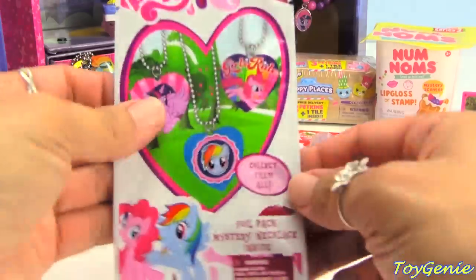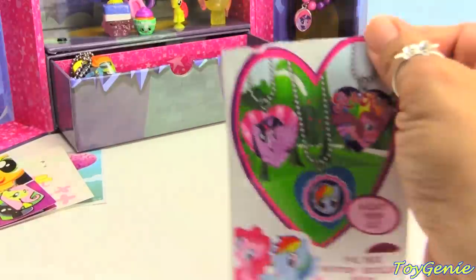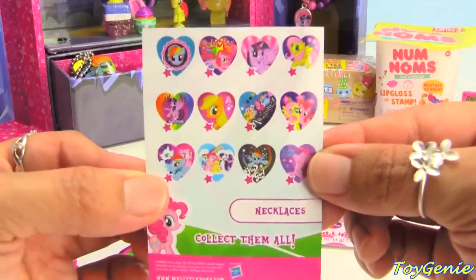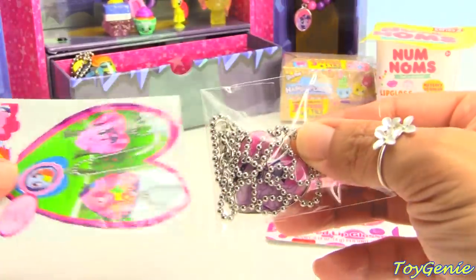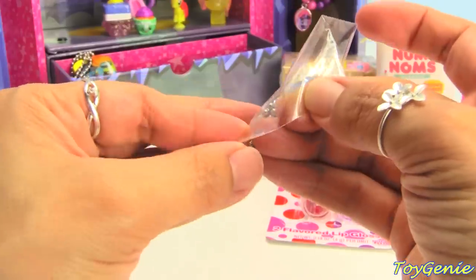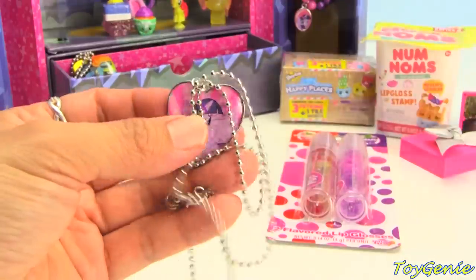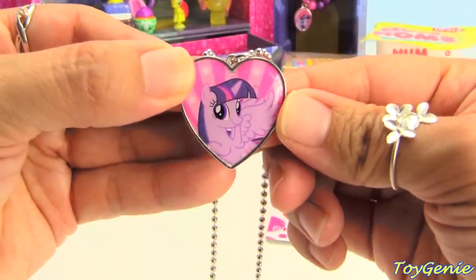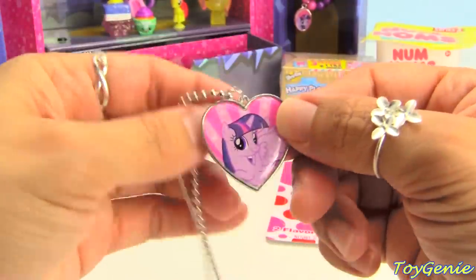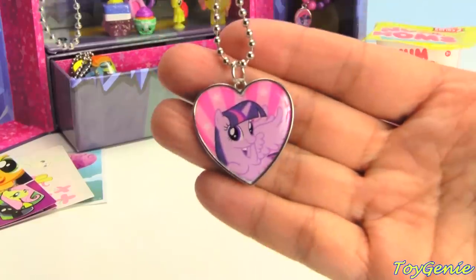Let's open up this My Little Pony mystery necklace. There are a total of 12 to collect, I believe. Let's see — yes, a total of 12 to collect. And let's see what we got. Oh my gosh. How cool is that? We have Twilight! Oh my goodness. And we have the Twilight jewelry box. This totally matches. How awesomely cool is that? Super, super awesome. I love this Twilight pendant. Super cute that it's on a heart.